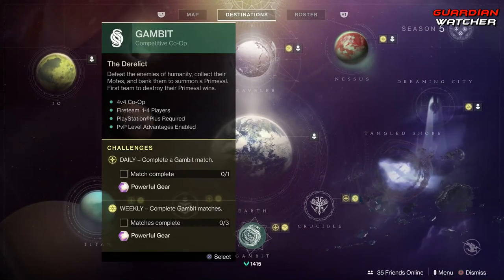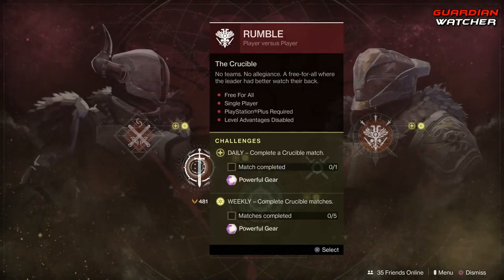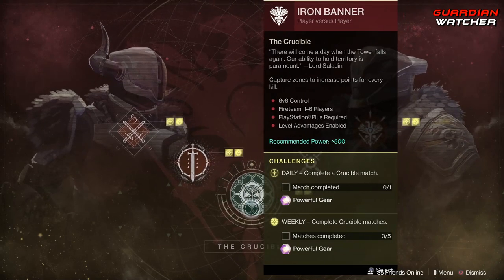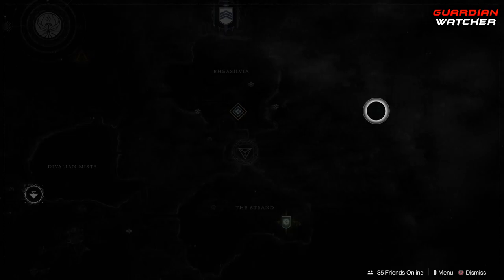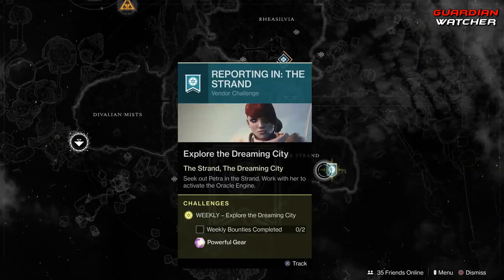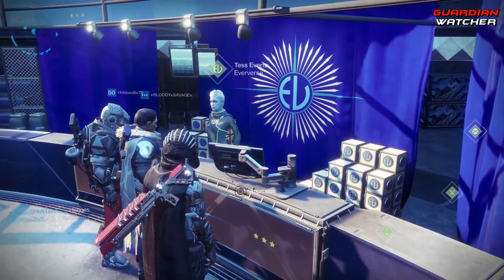For Gambit, we need to complete three Gambit matches. For Crucible, we need to complete five Crucible matches. And Iron Banner is the wonderful event for this week, and we will check out Lord Saladin in just a second. Then we have the Dreaming City — Petra is in the Strand, and you need to complete two of her weekly bounties.